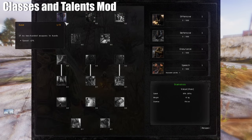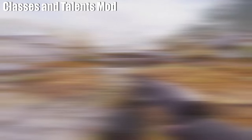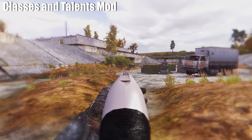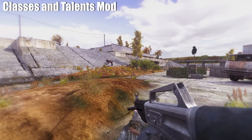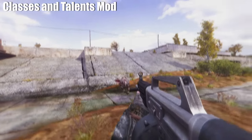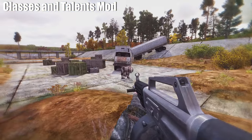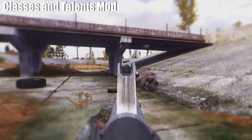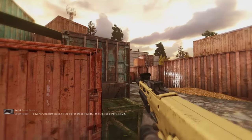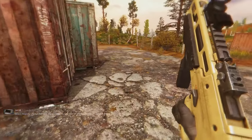Very important to have MCM menu installed — you need to assign a special key to open and close the Classes and Talents menu. You don't need to start a new game; it works on a previous save that you might have. Develop your character just like any RPG: if you shoot and do damage you will level up your weapon skills, and if you take damage you will level up your defense skills. You can also level up your trading skills by selling or buying from traders. It's a very balanced mod and it keeps you engaged with your character.